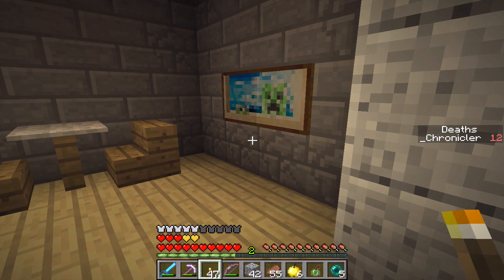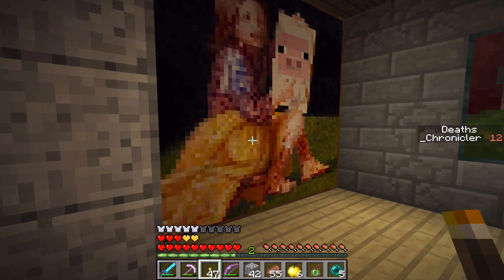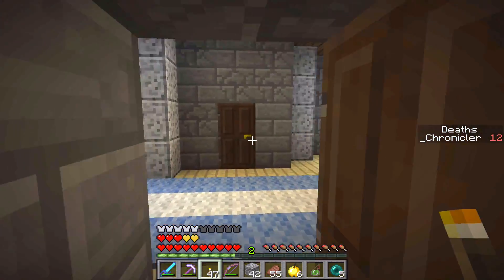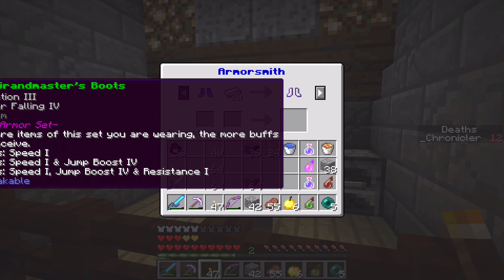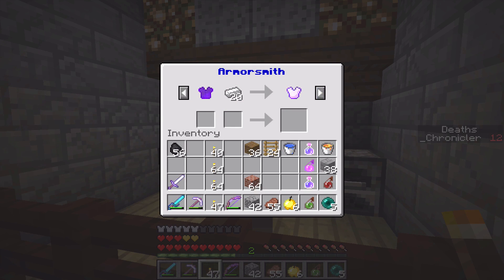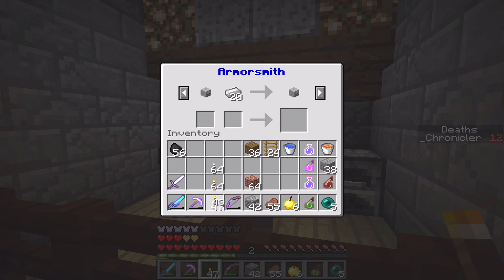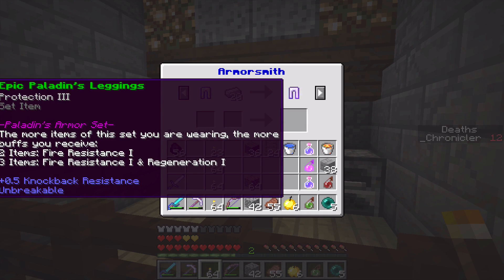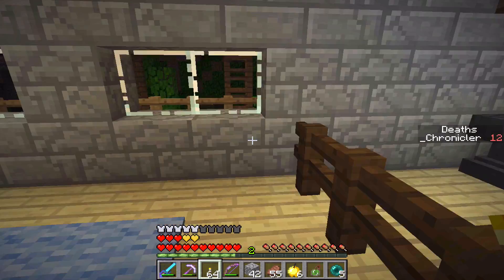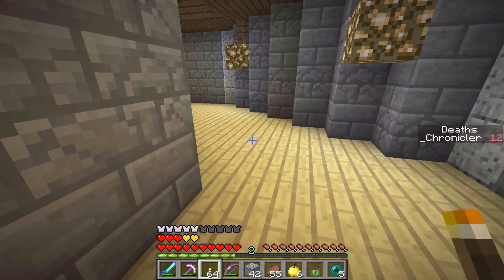There's an animated texture — it looks like the creeper in the painting is going to blow up! More rooms here, and there's an armorsmith. Oh, that's awesome — we could do this with all of the gear that we've saved up. We could do the same with the paladin stuff — that's almost too tempting a deal to pass up.